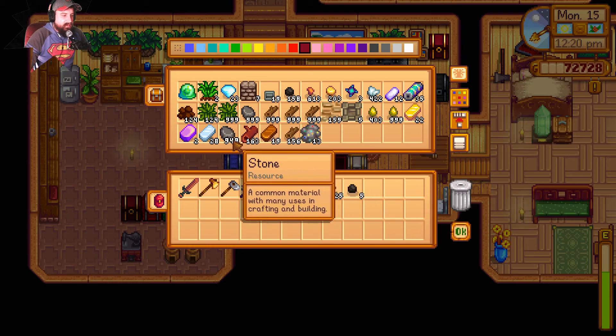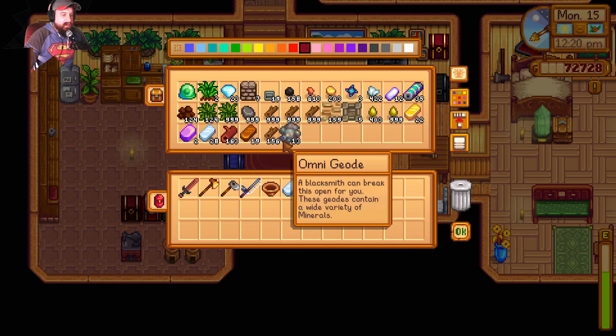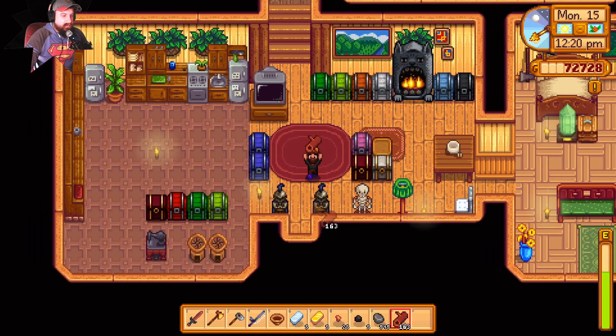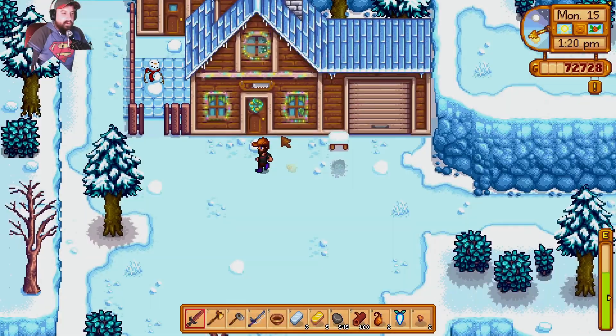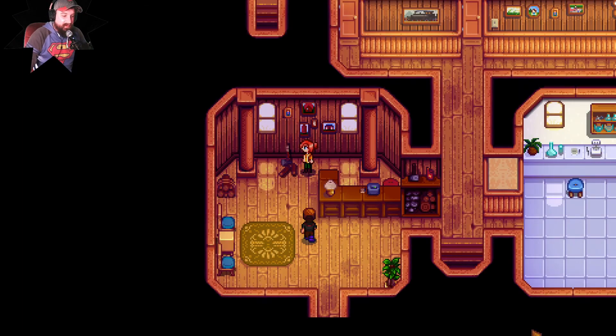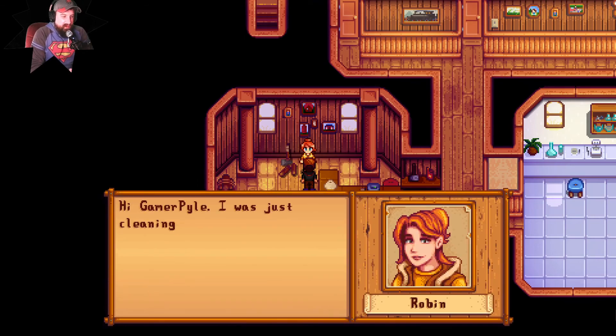Let's go ahead and get some stone — I don't know what she's going to ask for so I'm going to bring a bunch of everything. We made it. I also did save and start a new session — I was worried about the power going out. We got a cutscene!